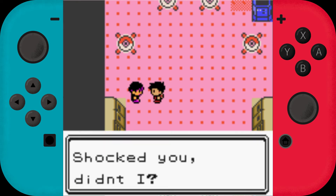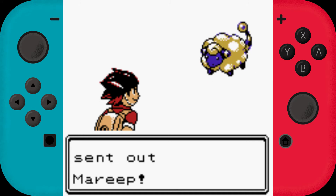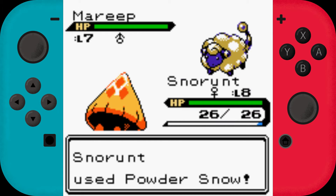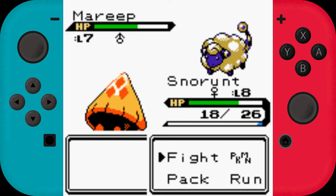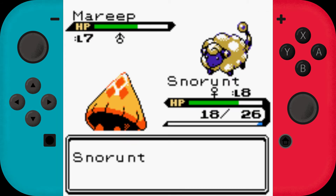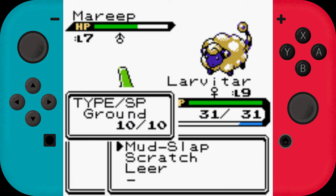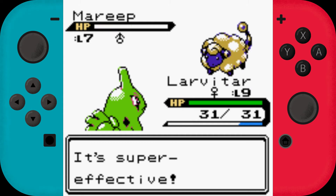Uh-oh! A trainer wants a battle. 'Ha! Shocked you, didn't I?' Yeah, I just wanted a free Pokemon, man. Please don't have strong Pokemon. Pokemaniac Aaron — he's like my brother, hehehe. Level 7, I think I can take that. Powder Snow, not bad, but it has Thunder Shock. Larvitar — you are Rock/Ground, right? For some reason I always thought Larvitar was just Rock. Just Mud Slapped everyone. Goodbye.